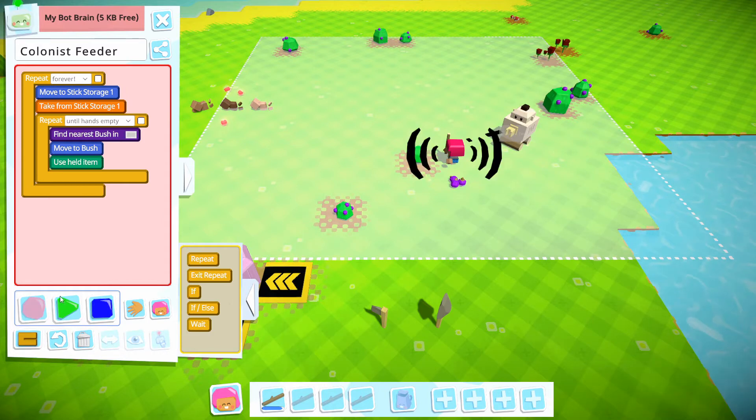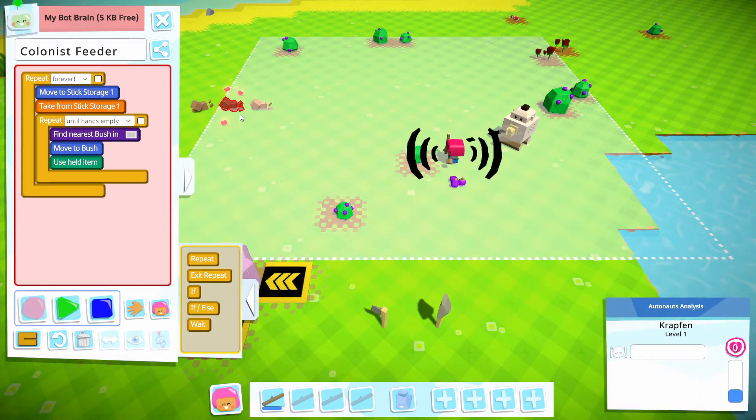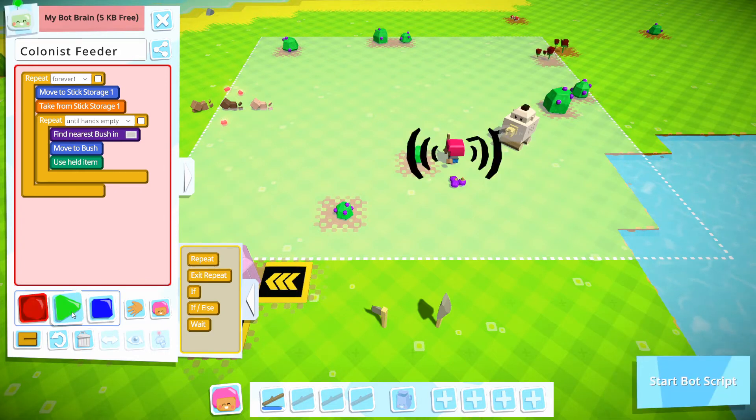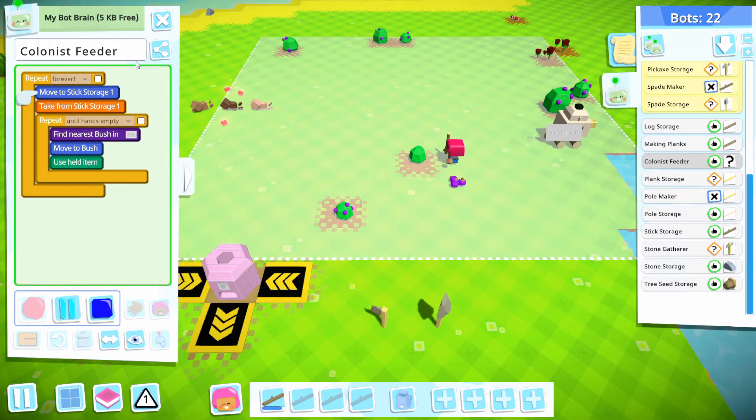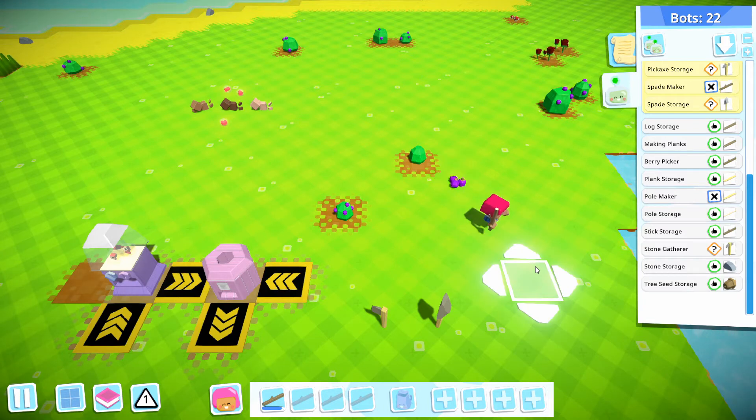Oh, I guess I'll need one also to actually take the berries to the colonists. That's good enough for now — it's at least getting the berries. And then we're going to change that name, so it's now berry picker. That way we have a better idea of what that guy is doing.